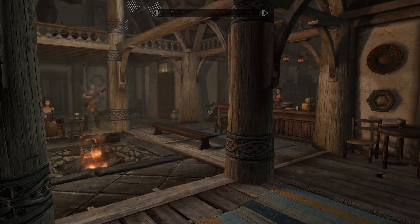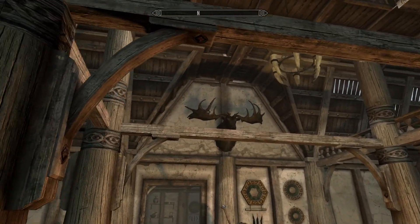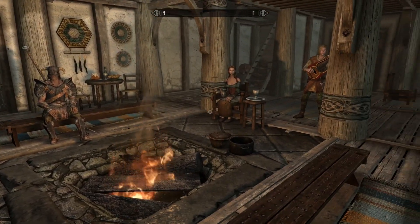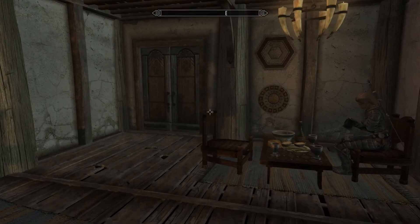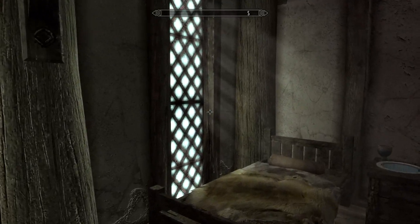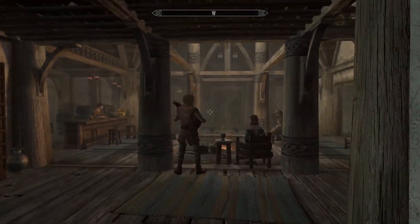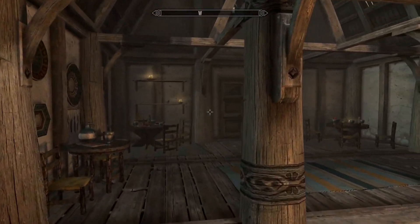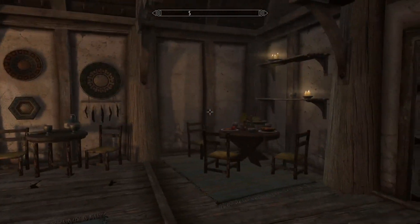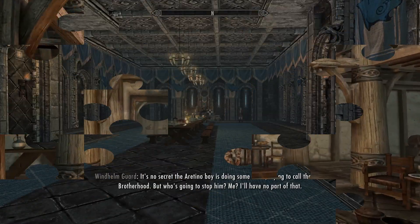Now we're in the Bannered Mare because the inns give you a different style of lighting. I think overall this looks good again. And this is just the interior lighting. There are some exceptions where it does some exterior lighting, but it seemed like it was mainly concerning giant campfires, so I wasn't going to worry about that. We're just going to look around at some interior places. I think this looks good.